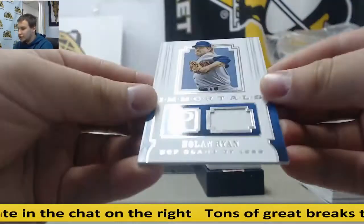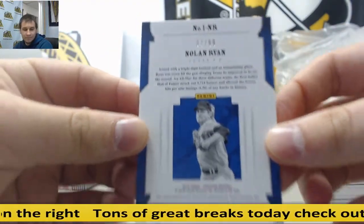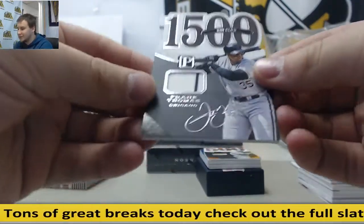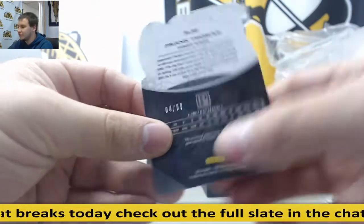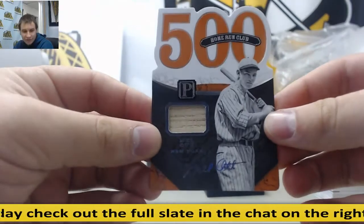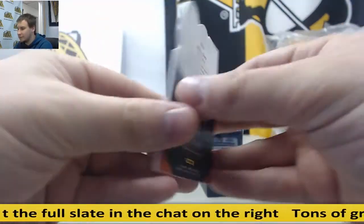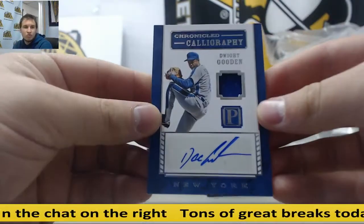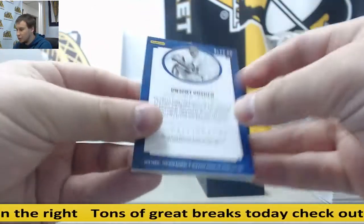Nolan Ryan Jersey, Immortals, for the Rangers, to 99. For the White Sox, Frank Thomas, to 99, Jersey. For the New York Giants — that's going to go to the San Francisco Giants — Mel Ott, Bat Relic, to 99. For the Mets, Dwight Gooden, Jersey Autograph, to 99.